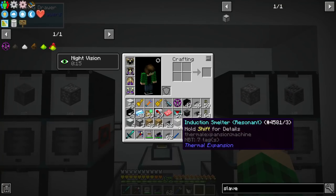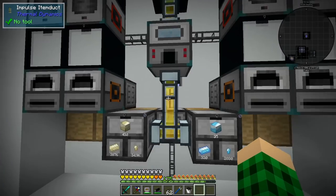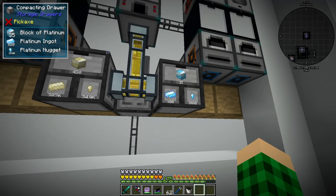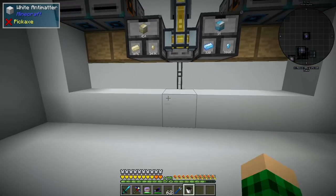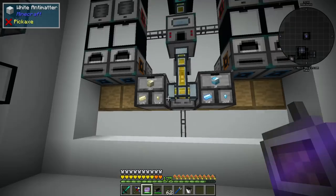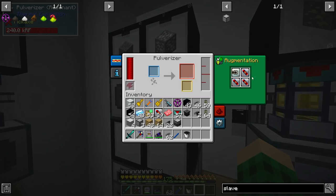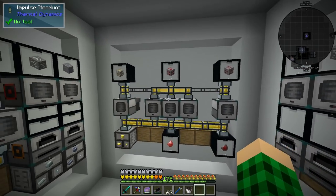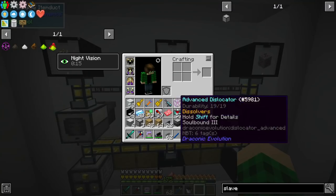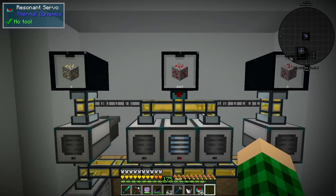For nickel I was first trying pulverizers but then realized I need an induction smelter with cinnabar. That has processed everything into platinum and nickel ingots. We now have a thousand enderium, so all of these machines have been made into the resonant tier with proper augmentations.